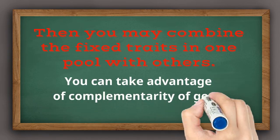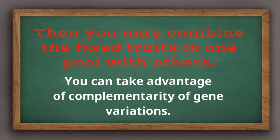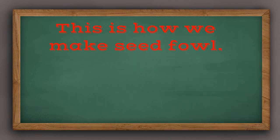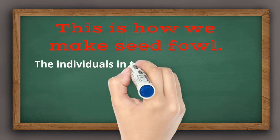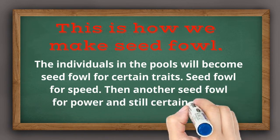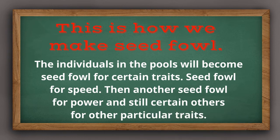This is how we make a seed fowl. We have seed fowl for speed, seed fowl for power, and seed fowl for smarts. Each of these lines can be fought pure by itself, because although each is heavy on a particular fighting trait, each also receives passing grades in the important aspects of fighting, meaning no marked weaknesses.